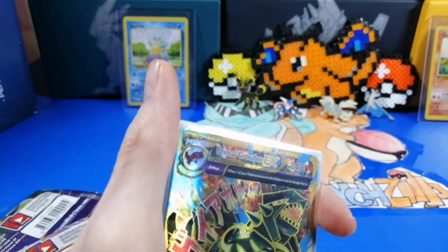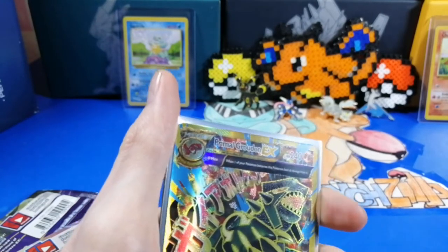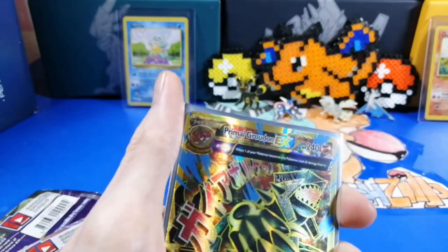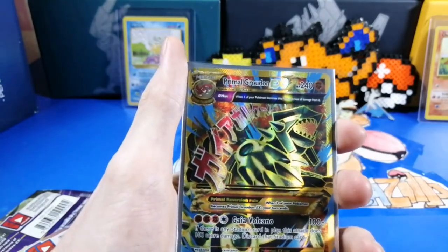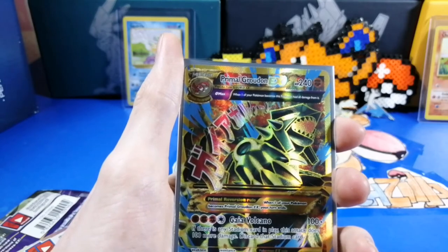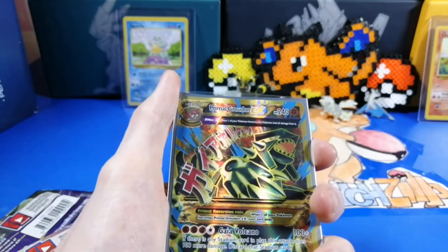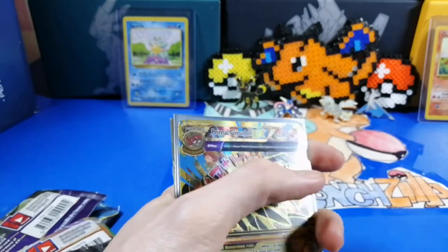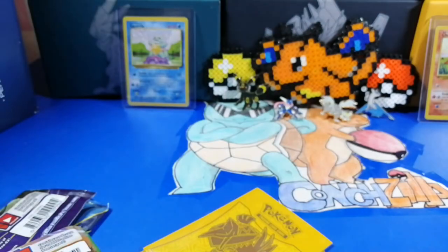Do you guys want us to open up Japanese sets on this channel? Comment down below yes, because we really want to open Japanese packs. But that Groudon right there is something — I pulled it! That's awesome, man. Well, I got Mew — the holo version and the reverse holo. And Jirachi — oh you came back to that one! Yeah, Jirachi. Wow, Conch's lucky day — that'll be the title of this video!